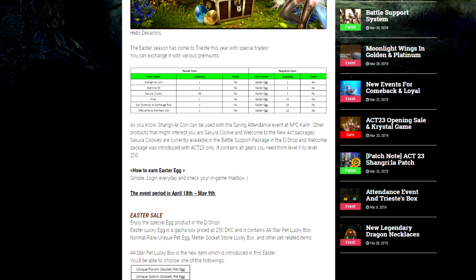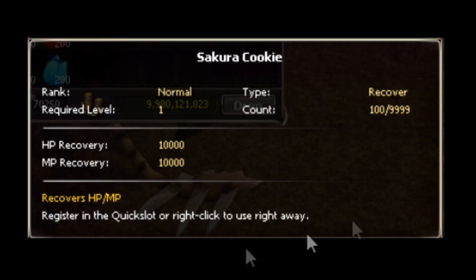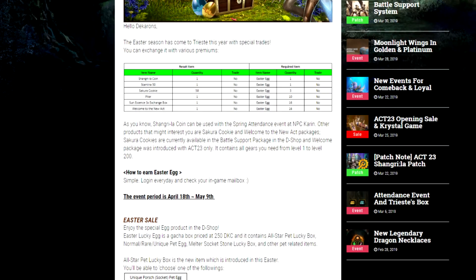You can get a Sakura Cookie — it's an extremely strong potion that gives 10,000 HP and 10,000 MP, which is extremely good for PvP. If you're PvP focused I would probably be spending mine on that, especially since you get 50 of those for three, which is very strong — I would definitely recommend that.